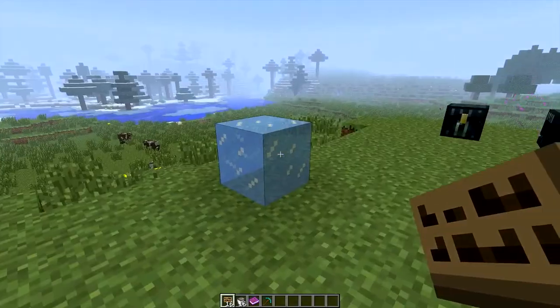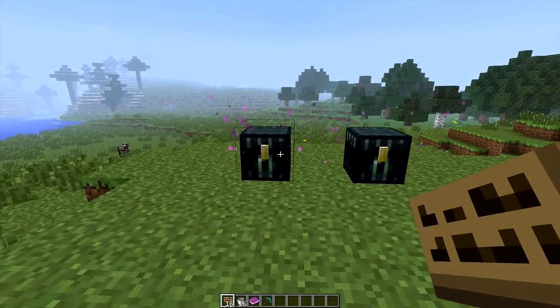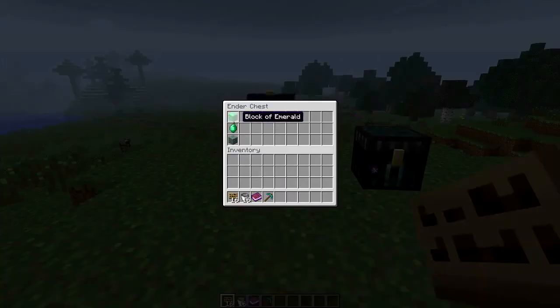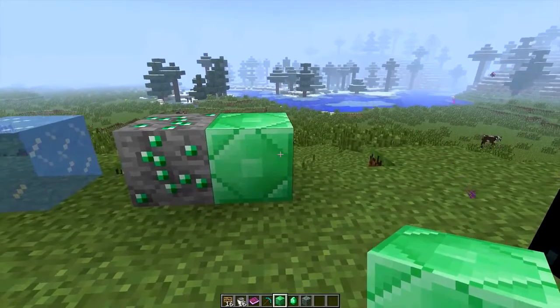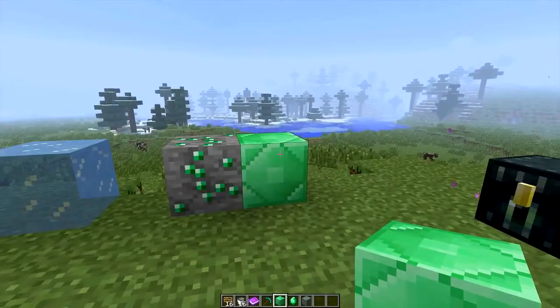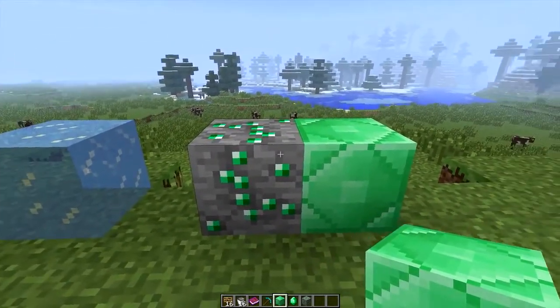You'll also be able to get ice with silk touch. Inside the ender chest we've got the block of emerald, an emerald, and the emerald ore. Emerald is only found in the extreme hills biome, so if you want to find emerald you're going to need to go to extreme hills and mine there. It looks very cool.